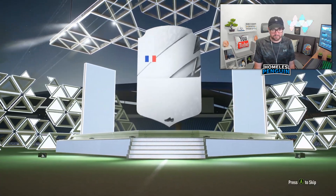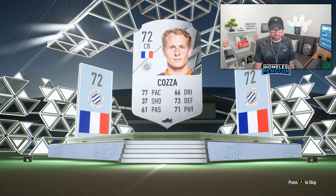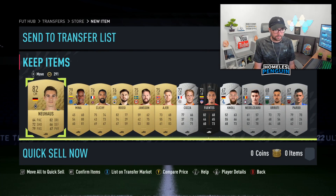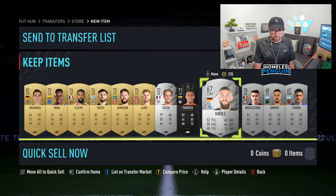It's going to be a silver rare - 72 overall - not a great card to see pop in a pack, which probably means there are no gold rares inside this Electrum Players pack. 82 rated though and it's tradable as well, so I'll be able to sell these cards for a couple of thousand coins considering they are silver rares.